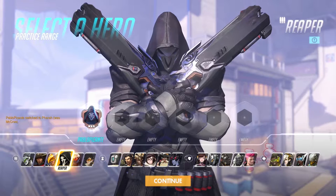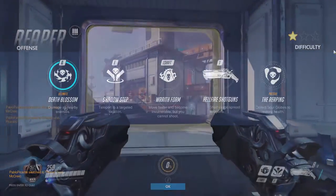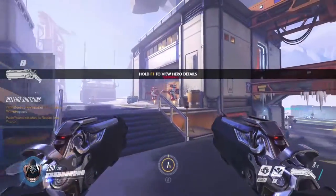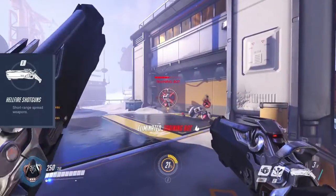Next up is Reaper. Reaper is a close range hero that is easily able to burst down the tankiest hero if he gets a few clear shots in. He comes with 250 HP. His Hellfire shotguns do a hell of a lot of damage.